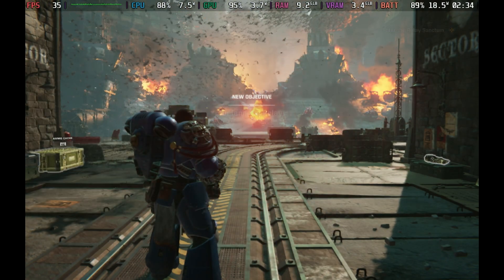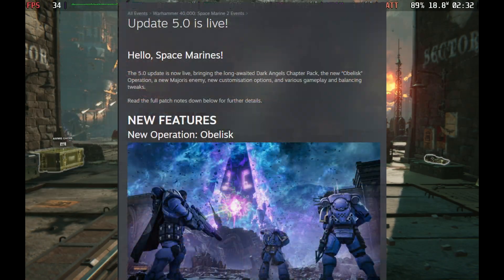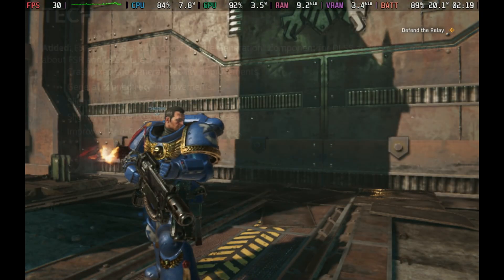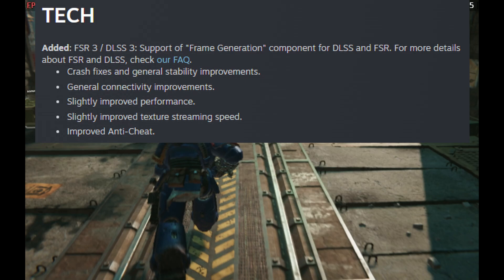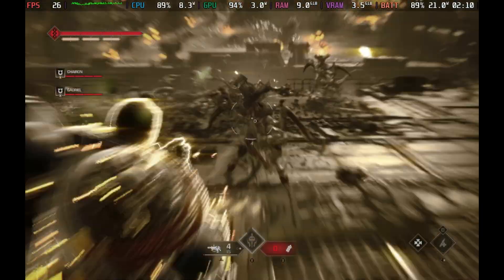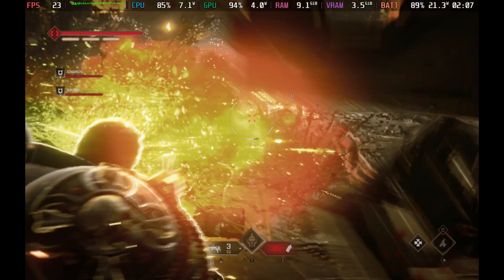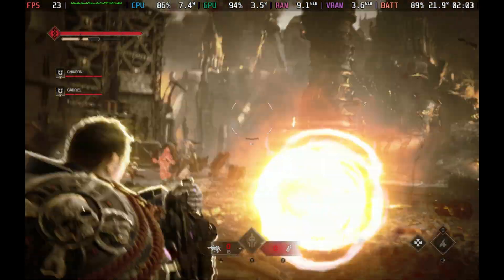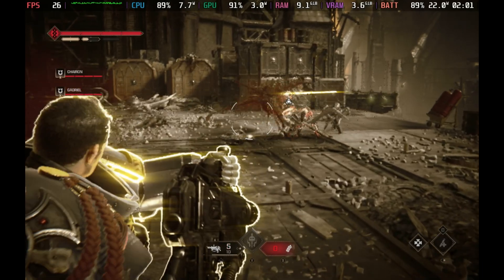Space Marine 2 just got a massive update — update 5.0 — bringing in some new operations and other guns. What we're really interested in is the implementation of FSR 3.1, which means we also get in-game frame generation. Historically, this has not gone down well on the Steam Deck, as FSR 3 frame generation generally doesn't help and just introduces a ton of input latency.